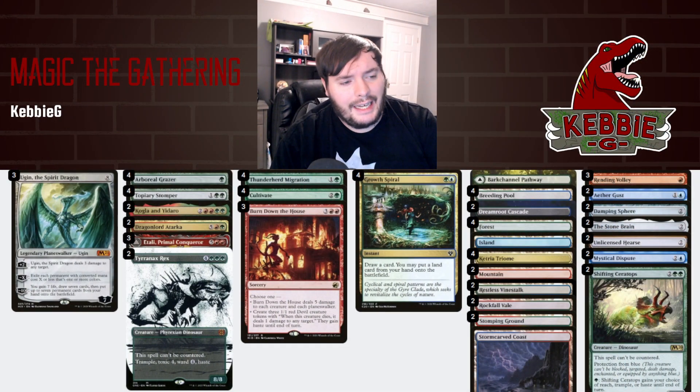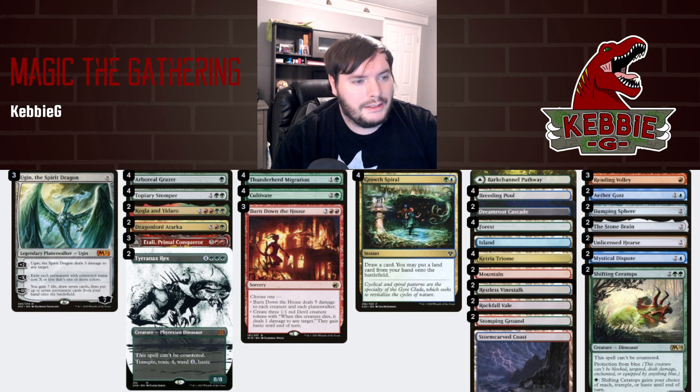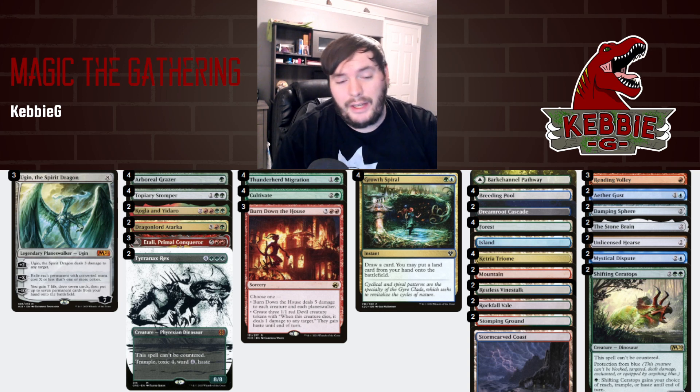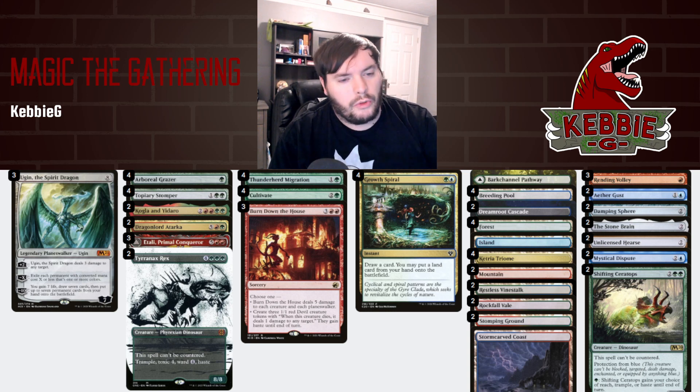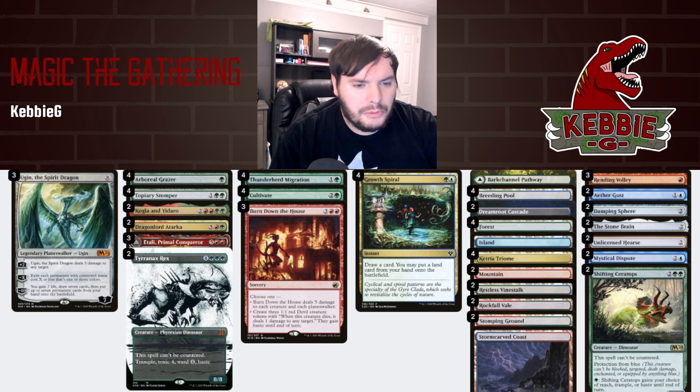We have three Ugins, three Etalis, two Dragonlord Atarkas, three Burn Down the House — so we should be well-positioned against aggro decks. And if all else fails, we bring in three Running Volleys against white and blue. We have four Grazers to facilitate our six tap lands, which are Vinestalk and the Triomes. We also have Kogla, Yidaro, Atali, and Rex for the control matchups.